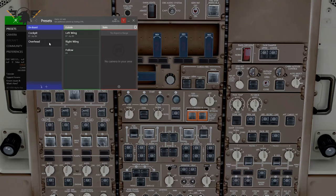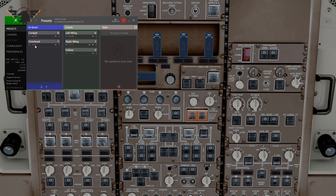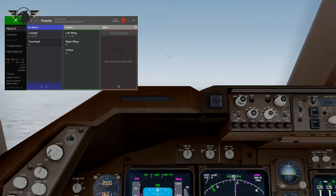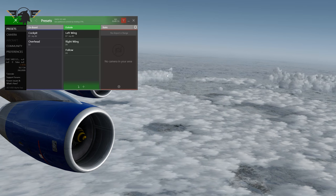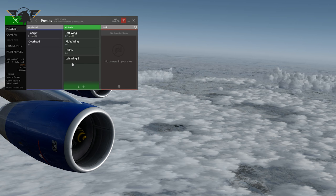To bind a preset to a key or joystick, select it and hold the Control key — you'll get two blank fields underneath for keyboard and joystick commands. Click the keyboard field and press the key you want; I'll use number 2. Now pressing 1 in the sim goes to cockpit and pressing 2 goes to overhead. You can create further presets the same way — for example a left wing view assigned to number 6.